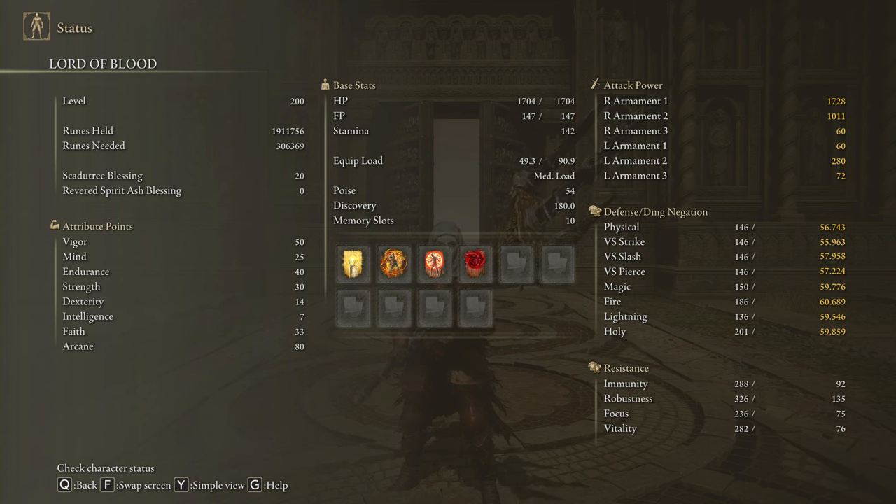The best stats for this build are 50 on Vigor, 25 on Mind, 40 on Endurance, 30 on Strength, 14 on Dexterity, 33 on Faith, and 80 on Arcane. Golden Vow and Howl of Shabriri are going to be our main buffs, but you can also use Flame Grant Me Strength if you don't want to take any extra damage. And if you want to proc bleed faster, you can use the Swarm of Flies — once again, we are using a very high Arcane value so this spell is going to be extremely useful. Be sure to have your Scadutree Blessing on level 20 to deal the max amount of damage possible to the hardest DLC bosses.